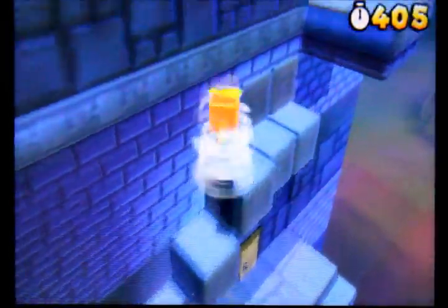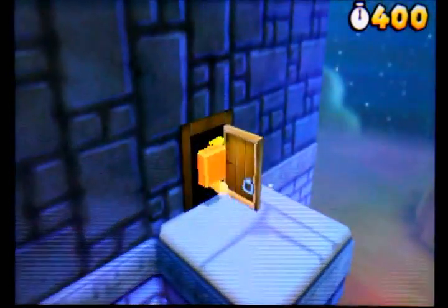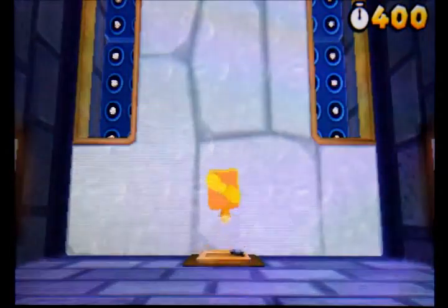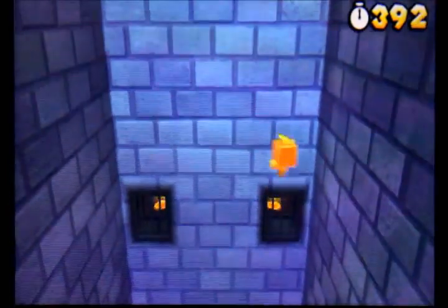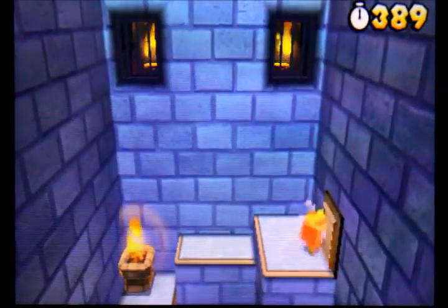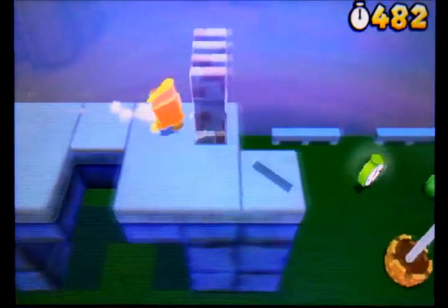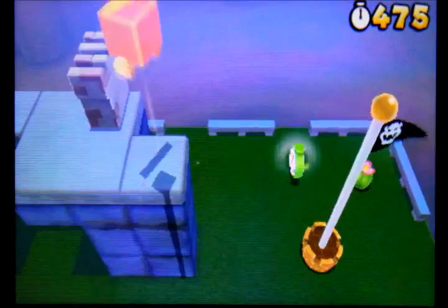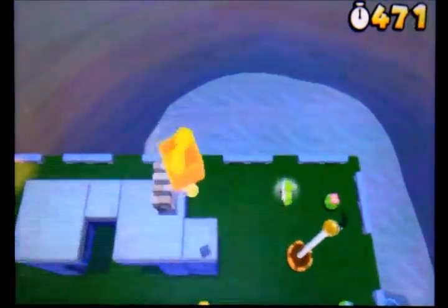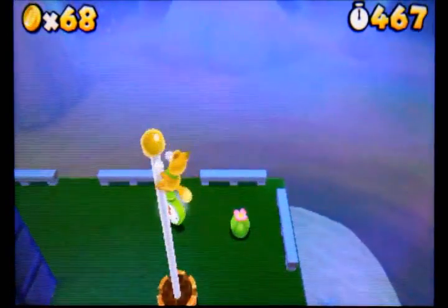All you have to do is jump on these blocks. There's a red hoop over there — you could get the red coins and get a life, but that's not really needed. Don't worry about the star coin being over here because it's going to be hidden on top of this platform over here. Jump on this dude... and there you go — that shadow proves there was the final star coin. That's the end of that.